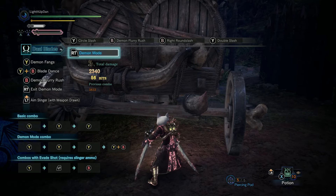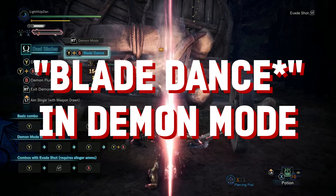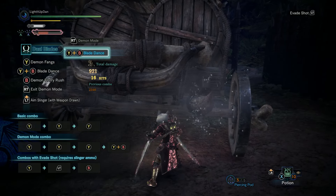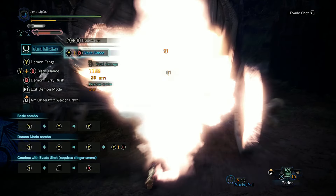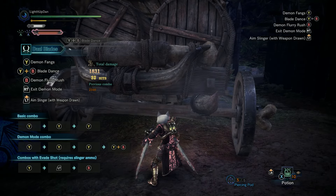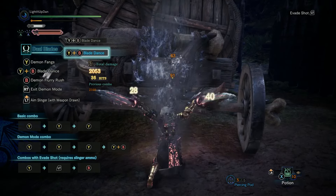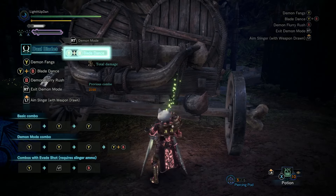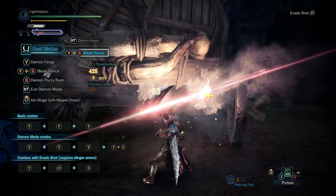You also get access to an additional attack: the Demon Flurry. This plants your feet and unleashes a long winding combo which you can't interrupt, so do be sure that you want to do it — dishing out a ton of hits and a load of damage. This is going to be one of your bread and butter attacks whenever you've got some kind of opening where you know you can just wail away on a monster, such as during a flinch, stun, topple, etc.